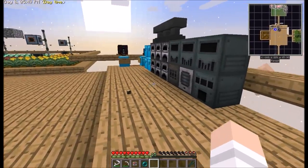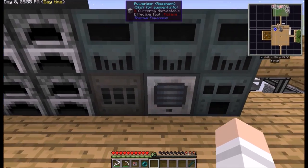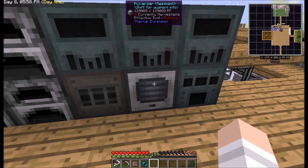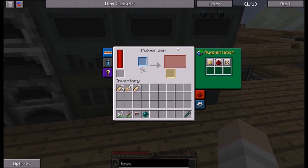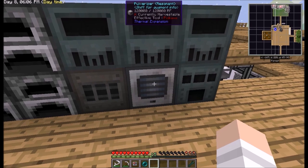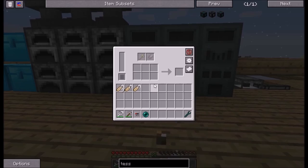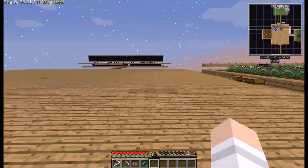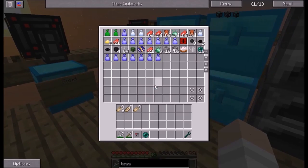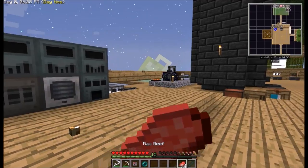We're pretty much set up to what we were. The only thing is when it came down to getting the machines — as you can see this pulverizer is a resonant pulverizer. I couldn't really do much about it, I didn't want to hide it from you guys, so I'm not going to upgrade this at all. I'll have to do this legitimately going forward. I've been killing some cows so I've got lots of food.